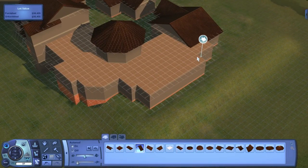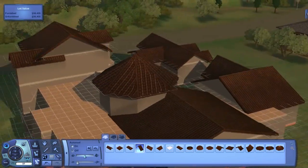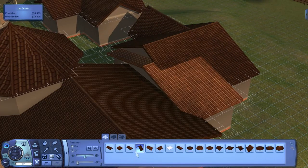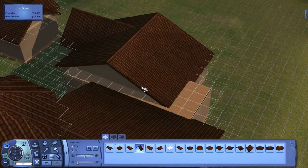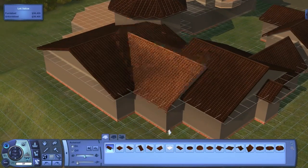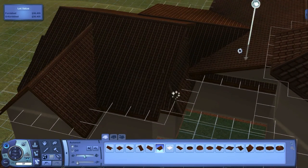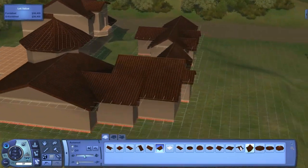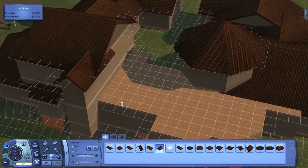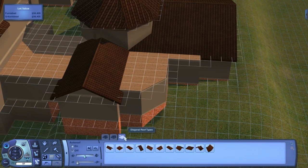I didn't quite finish the roof and I'm probably going to have to fix up a few things. I actually wanted to do a vaulted ceiling above the living room — I feel like it needs to look grander — but I was pretty tired so I didn't feel like doing it, so that's something I may work on in the second part. The part in that corner right there was where I kind of wasn't sure what to do because it has a diagonal piece, and it's always frustrating to try and get the roof to look right where there's a diagonal wall.